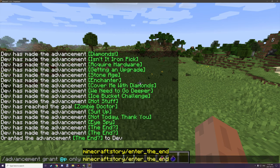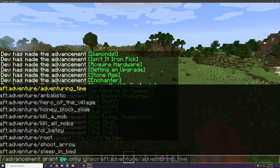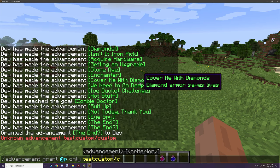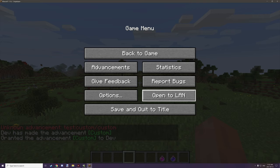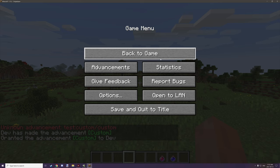Another thing you can do is change the Minecraft namespace to your own mod or a mod you're familiar with, as long as you know the namespace and registry name. So if we go with 'test' and then 'custom' — which is the advancement I have — it should be something like slash custom. If we open up our advancements, we have a little green apple there from our custom advancement.